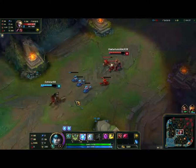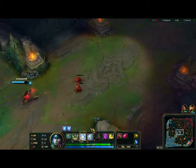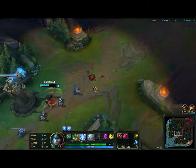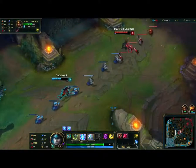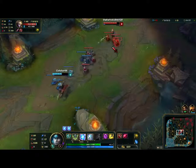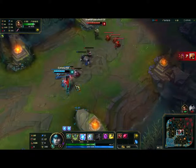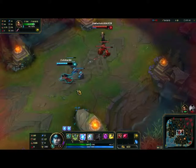He is landing pretty good poke though, pretty consistently. Both champions are very low on mana. Oh, that feel though — the minions really worked in the blue kid's favor there.